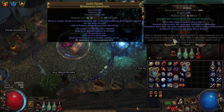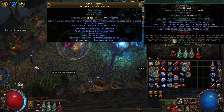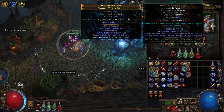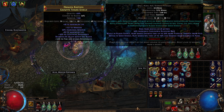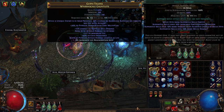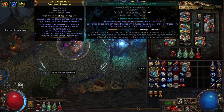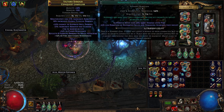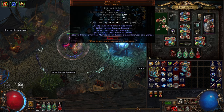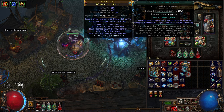Feast of War with Culling Strike — trying to get 45% here but it's very inconsistent. Since I'm running Flesh and Stone I don't die that much, so it's okay. But if I wanted to do tier 17s I would look at adding 45 back into the main link instead of maybe Awakened Swift Affliction — that would be an option, but in general this works for general mapping.